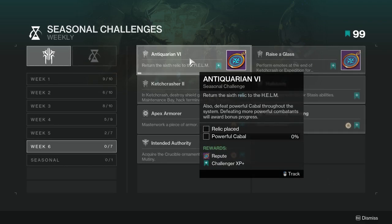The first one is Antiquarian 6 — return the 6th relic to the Helm, and also defeat powerful Cabal throughout the system. Defeating more powerful combatants will award bonus progress. This one's not too hard. The only potential problem would be finding powerful Cabal, so be aware of that unless you're going out of your way to complete it.